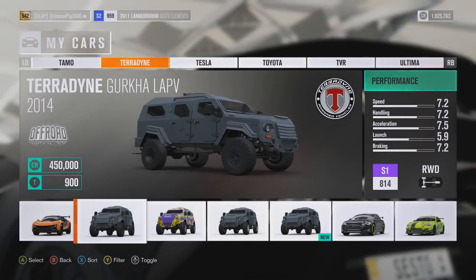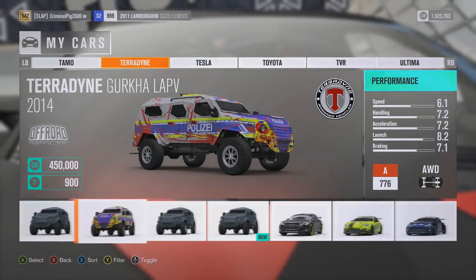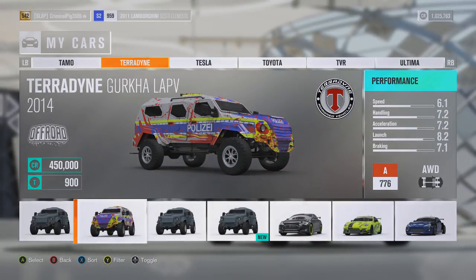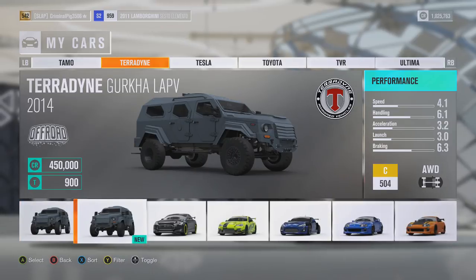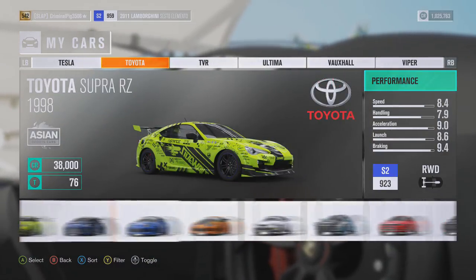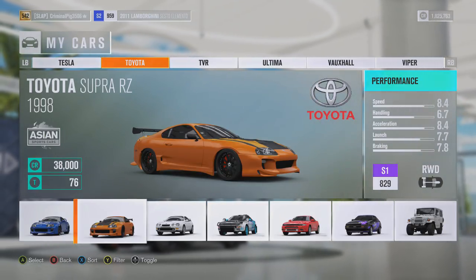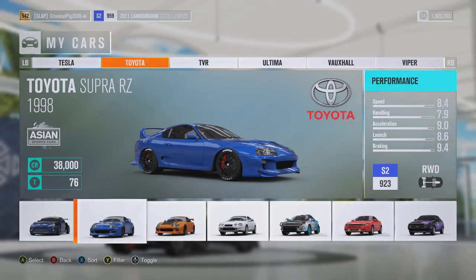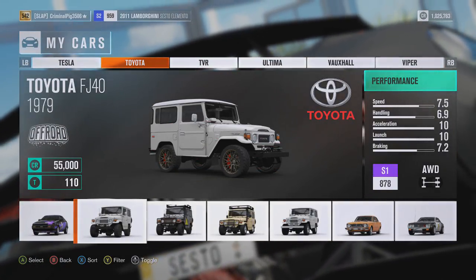We've got 4 Gurkhas — a Gurkha is just an amazing car. I've got an upgraded one I did, a B class one, and then a stock one. Then we've got 2 Supras — I made the design on that Supra myself and I was really proud of it. That Supra is just amazing as well.